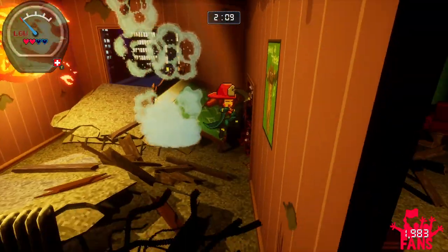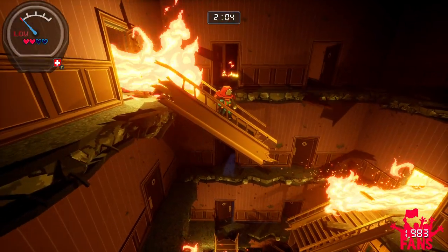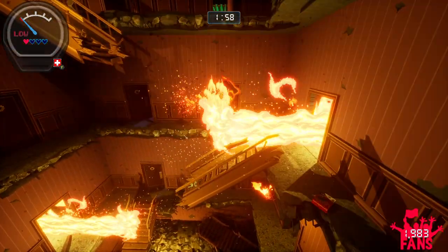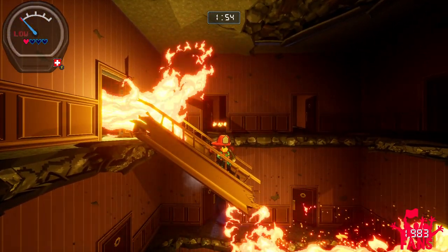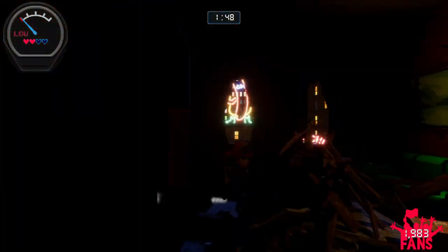Oh no — that enemy was just waiting up there to jump down and hit you. What a jerk. Is there an exit somewhere down there? There's gotta be one, but I don't know how you're gonna get down there. You've got one health left. I have a med kit, so I can heal. You hit Y to use the med kit and heal.